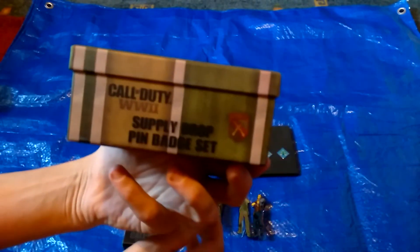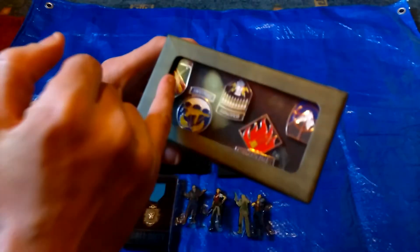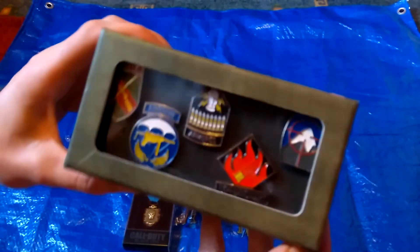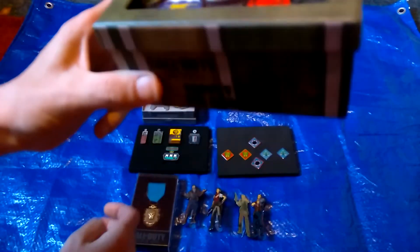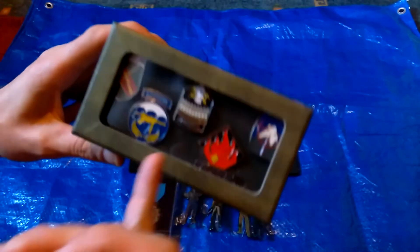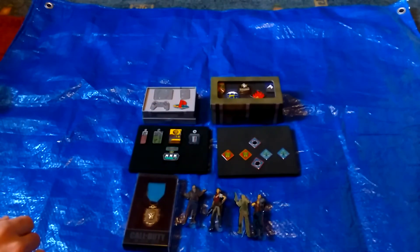Next I got the Call of Duty World War 2 supply drop pin badge set. On the game these are the classes that you could choose from. I picked these up as well - they're pretty damn cool. I like the little box they came in, like a little supply drop. You've got Expeditionary, Armoured, Airborne, and such - so there's another great set of badges.